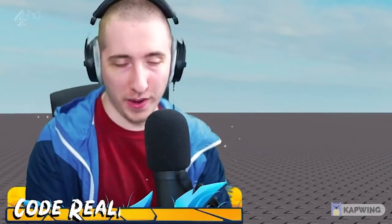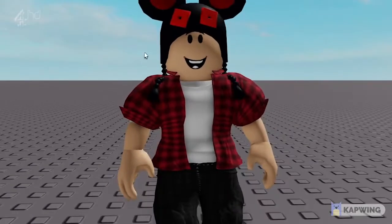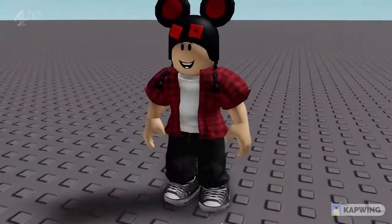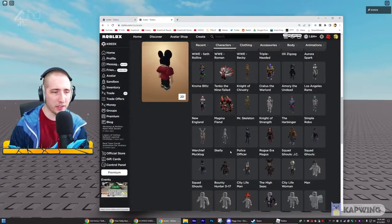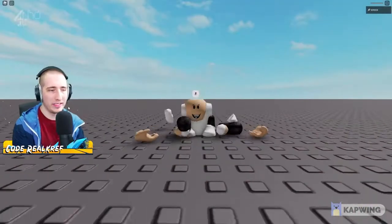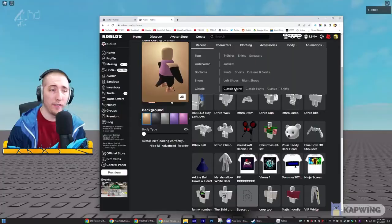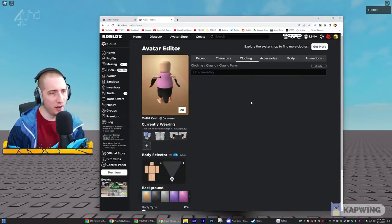I think I know how to do this - let me show you. First, let me explain how layered clothing works. Here's my normal avatar with some layered clothing: a jacket, shirt, pants, shoes - basic stuff. To help you understand, I'm going to switch to the penguin outfit, reset my character, and here's the normal default penguin.